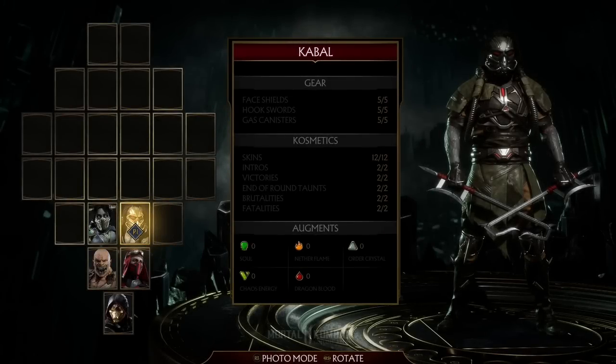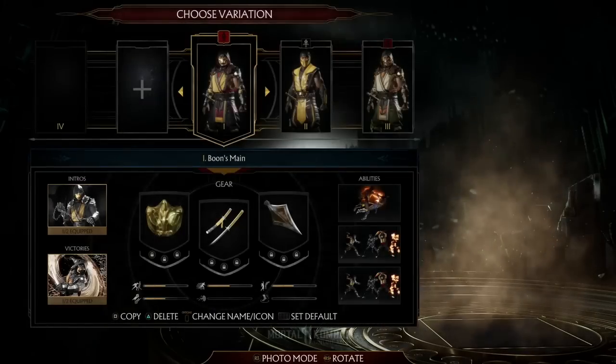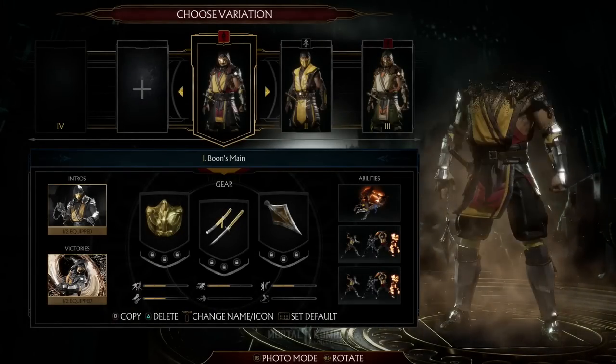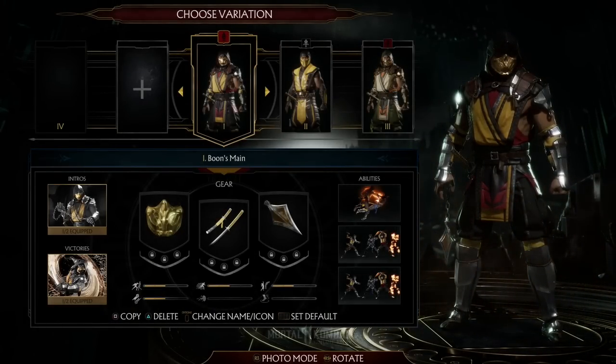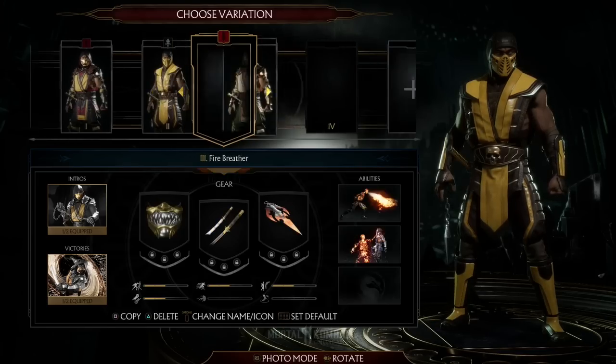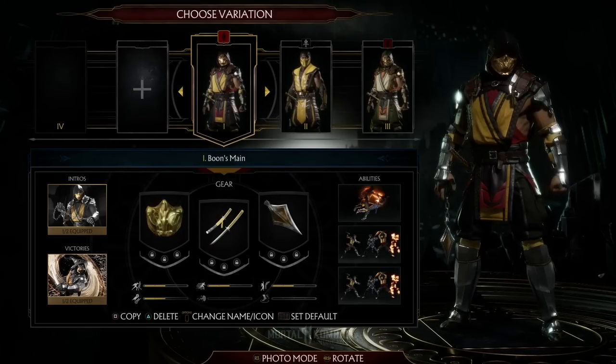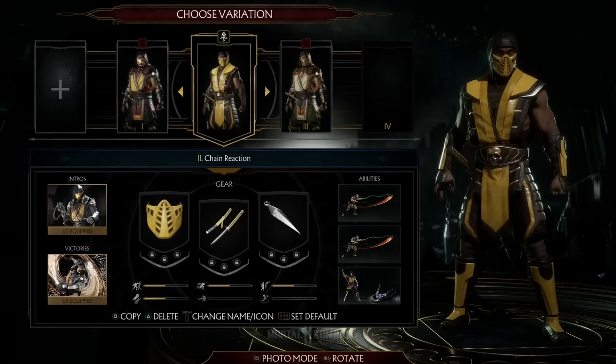I just finished customizing Jade, so I'm gonna go ahead and customize the face of Mortal Kombat Scorpion. Scorpion has many many different looks in this game. He along with Sub-Zero look like Asians — they are back to their original ninja roots, though don't call them ninjas because they don't like it, at least according to their intro dialogues.